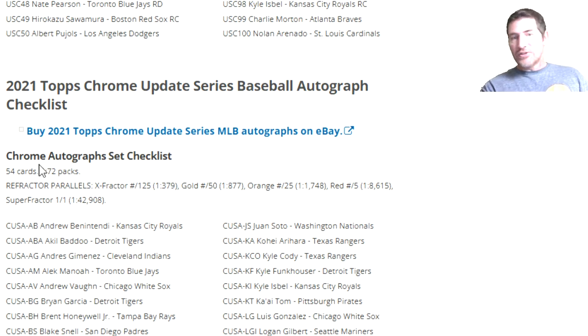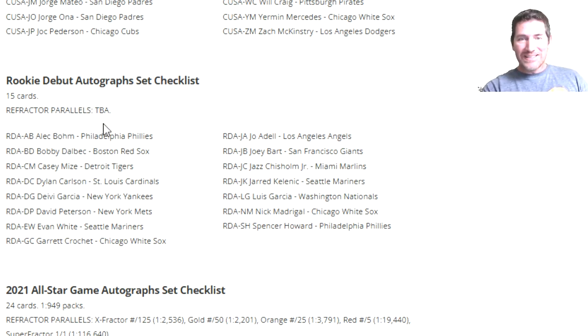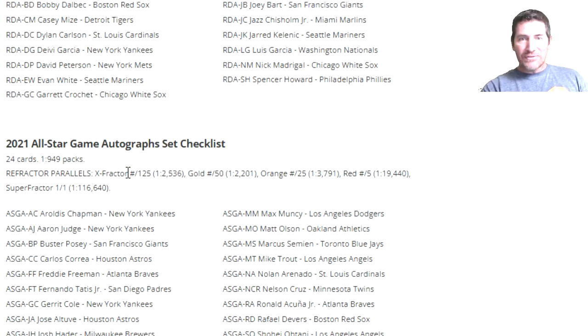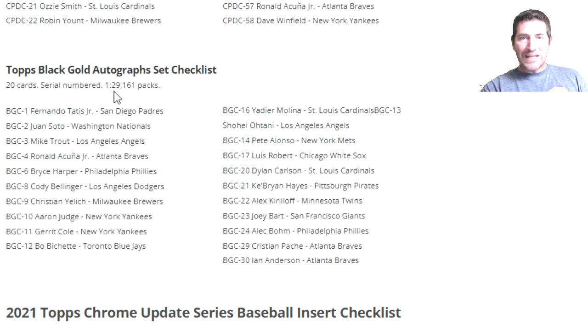A base autograph is 1 out of 72 packs, so about one auto per seven boxes - better odds than a numbered refractor. A refracted auto numbered to 125 is 1 out of 379 packs. Sometimes Topps doubles their advertised odds, so if it says 300 it might really be 150. All-star game autograph is 1 out of 2,536 packs. Platinum player die-cut autograph is 1 out of 19,441. Black gold autographs 1 out of 29,161.